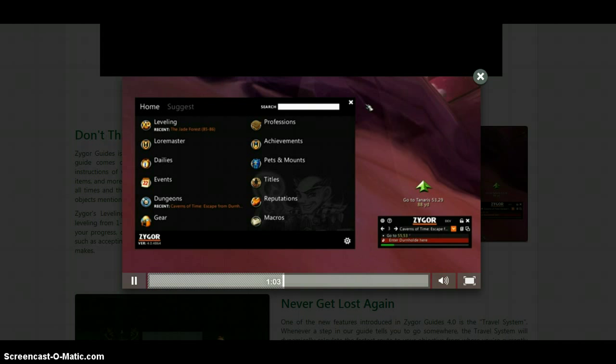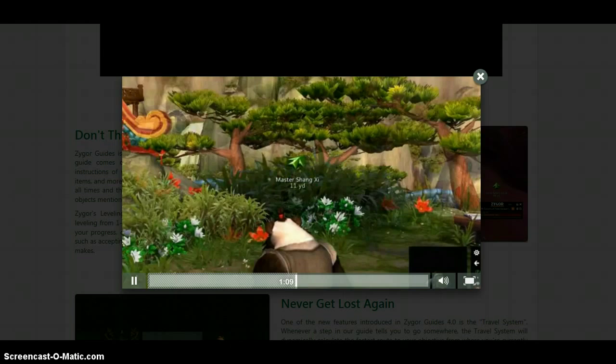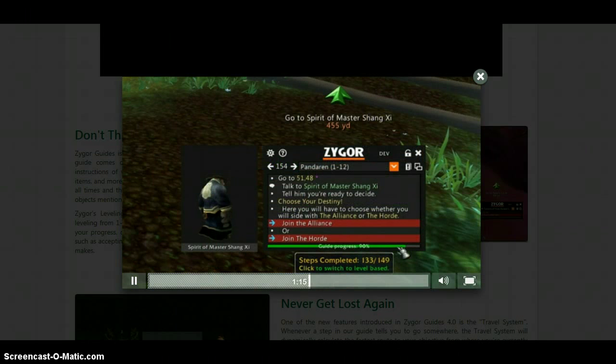It carries over many of the things that worked in our previous Midnight theme with a couple of key changes. The arrow has been improved from its earlier flat gray design to a gorgeous, fully rendered 3D model. We've also added an all-new progress bar to the bottom of the guide viewer. This works as a visual indicator of your completed progress through the current guide.